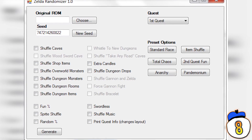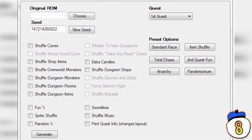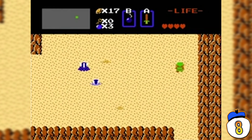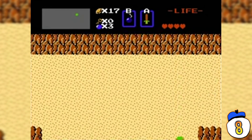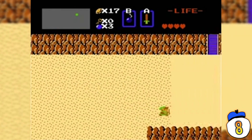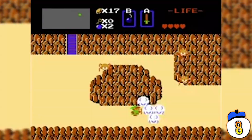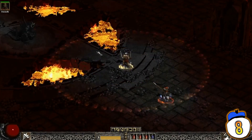Randomizer changes the location of everything in the game. Treasures will be in new locations, dungeons in new places, and enemy layouts will be different. Even the dungeon maps themselves can be randomized. Randomizer is a separate program that lets you randomize as much or as little of the game as you want — you can even start with the starting sword location randomized. It's like playing a bit of Diablo, but with Zelda.